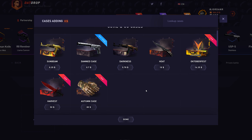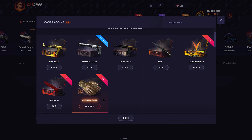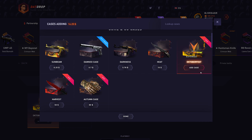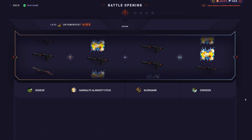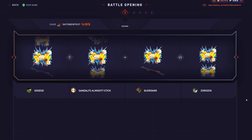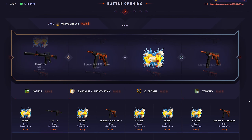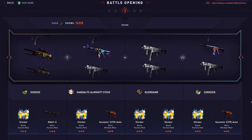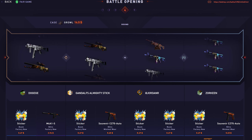It has been a minute since I've been on datdrop and I'm pretty sure they added some new cases — the Oktoberfest, Harvest, and Autumn cases are definitely really new so we're going to have to check those out. I'll throw in a couple of Oktoberfest cases and also some cases I know are good. Got Zorkeen on my team and hopefully we can get some good pulls. It's been a while so I don't really know the prices of everything.